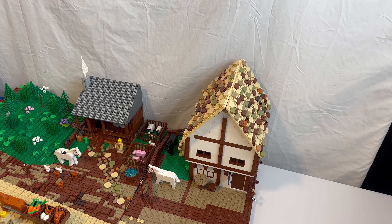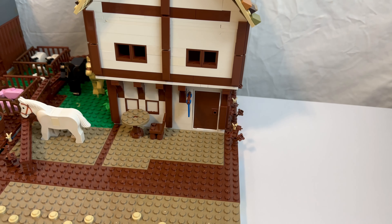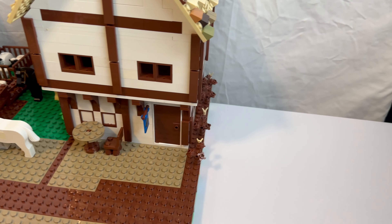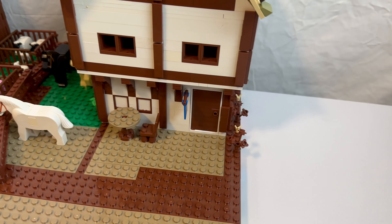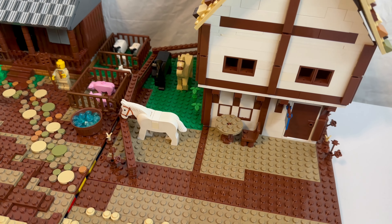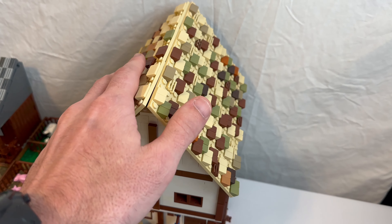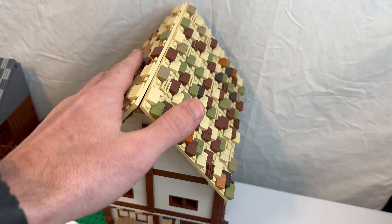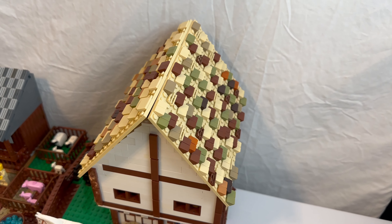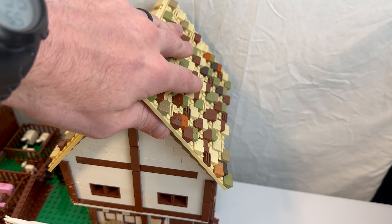Over here we have the bar and the hotel. There are three horses outside, some dead flowers, a table and chair outside, some greenery, and a little fence to tie up your horses. For the rooftop, I was trying to do something different, but this is pretty much what I came up with because I'm still waiting on pieces from Lego.